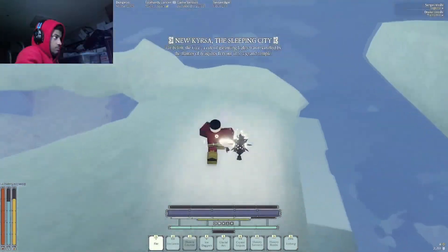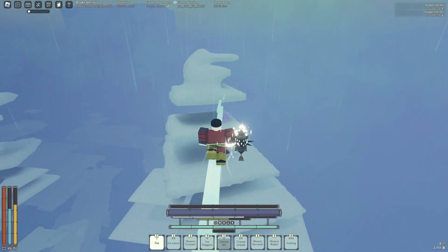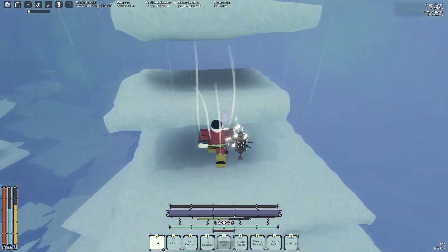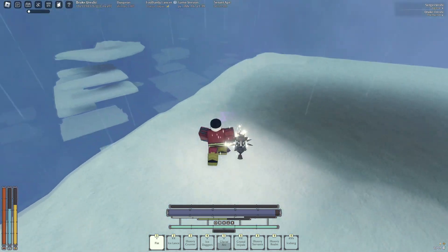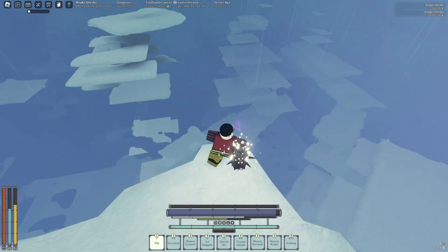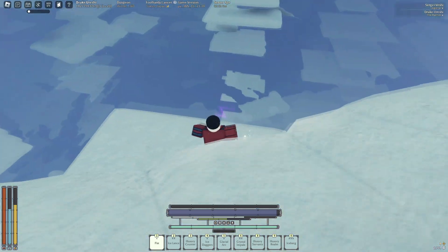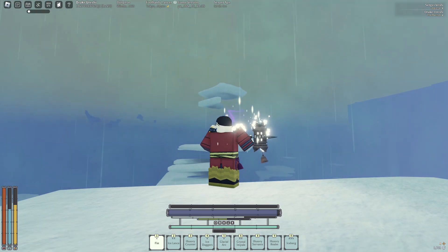Famous last words — what are you doing? So yeah, I had essentially discovered the back rooms in layer two. It was just a bunch of floating snow platforms scattered around randomly for no explanation or reason whatsoever.